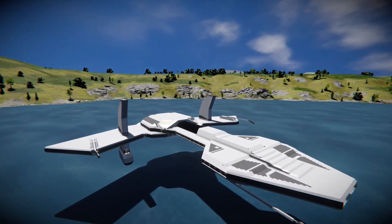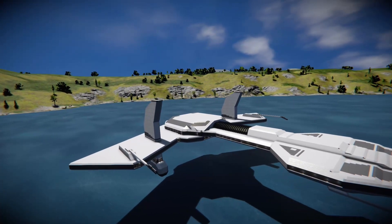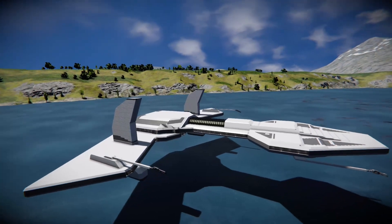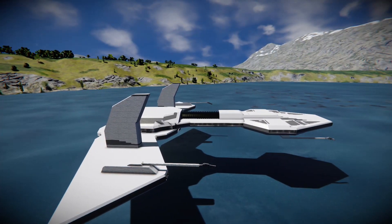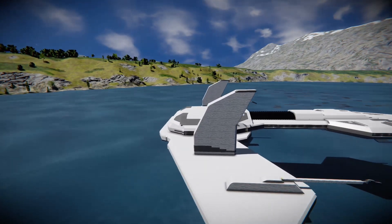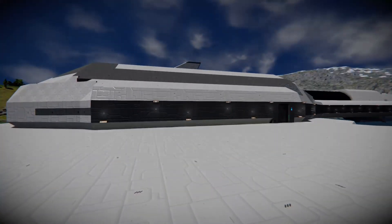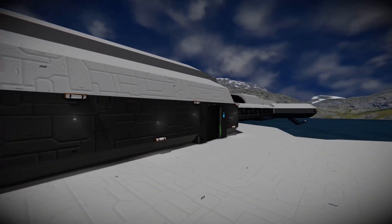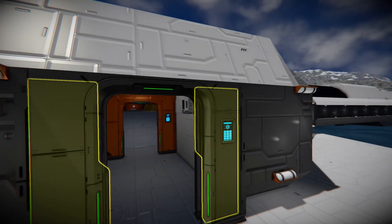We're going to quickly have a look inside, fly it around a little bit, and show you the weapons and stuff. I do have mods running, so I highly recommend you have at least the PCU reduction mods on, and the thruster 10x and gyro 10x mods to help with this build — otherwise he's very slow. Without them I'd need to add more engines and gyros and I'd run out of PCU in vanilla.